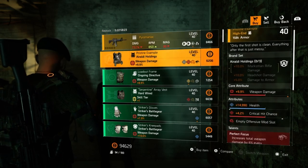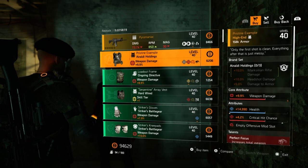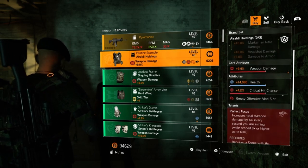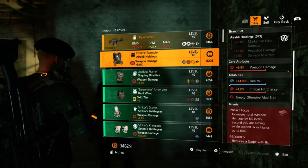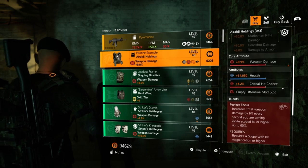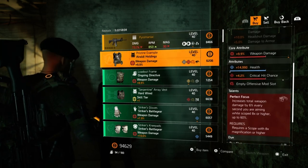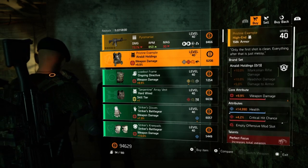Also, the pristine example has 9.9% weapon damage, 14,990 health, crit chance, and then perfect focus — which increases total weapon damage by 6% every second you are aiming while scoped with an 8x or higher scope, up to 60%. It requires an 8x magnification scope or higher. Not too bad — a lot better than the regular and clan vendor reset.